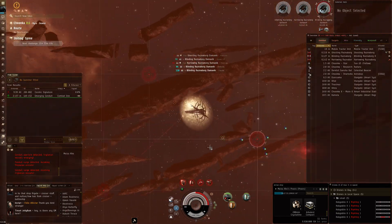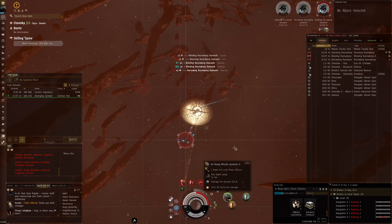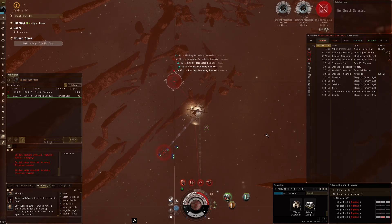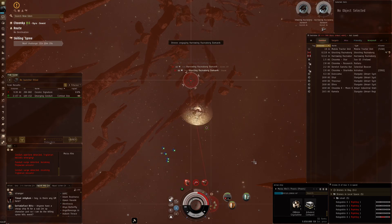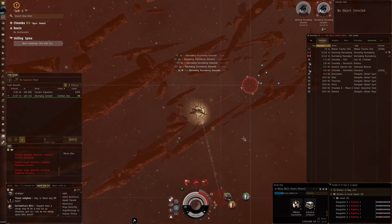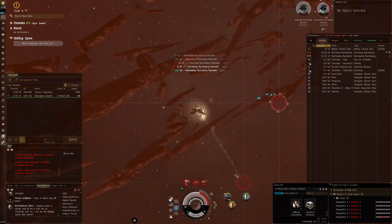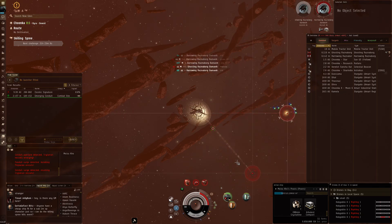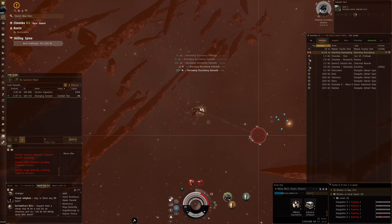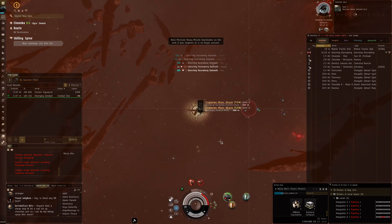I wanted to show you that they do switch to drone aggro. What I've found is that if you take the time to first launch a couple of missiles on every wave before deploying drones, they very rarely switch. But if you deploy your drones right away they will try to switch — sometimes very aggressively, switching four or five times in a single wave. Also, taking care of the webbers is very important to save your heavy drones; webbed drones traveling 6,000 meters just get shredded.